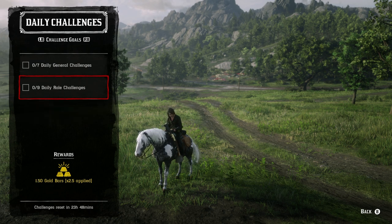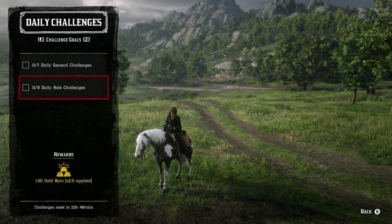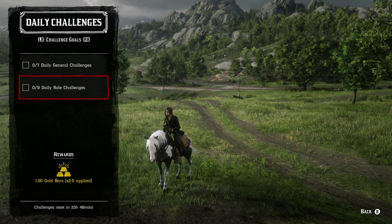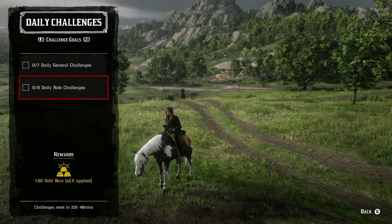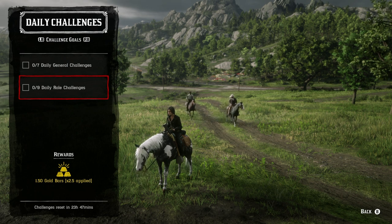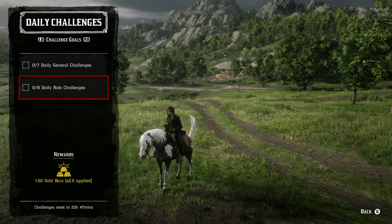You have the opportunity of earning 11 gold bars each and every single day. The only way to earn 0.5 gold bars per daily challenge is to complete at least one daily challenge for 21 real days in a row. To earn up to 11 gold bars, you need to unlock all current roles and be at least rank 10, giving you access to 15 challenges — but you can only complete nine. The nice thing about the role daily challenges is you get to pick and choose whichever nine fit your play style, whereas in the daily general challenges you have to complete all of them for the bonus.